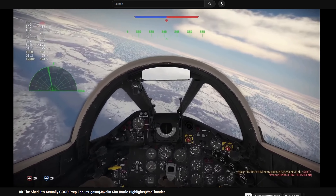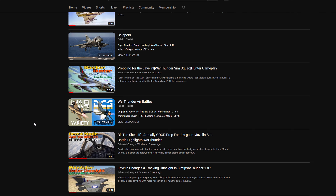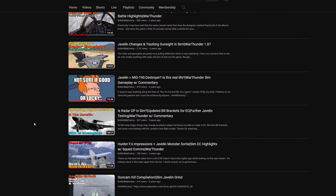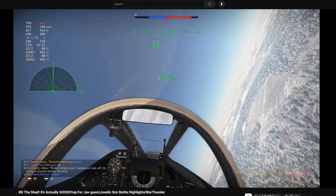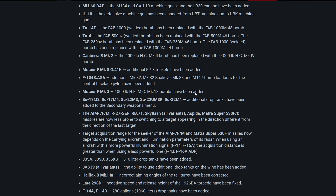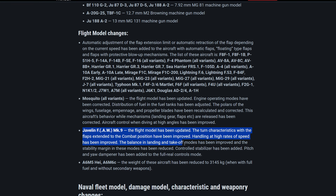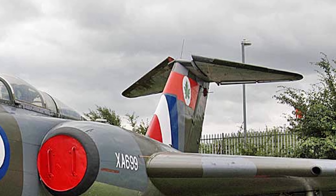If you go back on the channel I've got maybe ten or eleven videos on it. There was a point where it got pretty ridiculously overpowered. These days it's just sort of shit. But in this patch they've updated the visual model, which has been wrong for the longest time. I actually went to a museum once to see a real Javelin in person just to take a picture to prove to Gaijin that the modeling of its tail section was wrong.